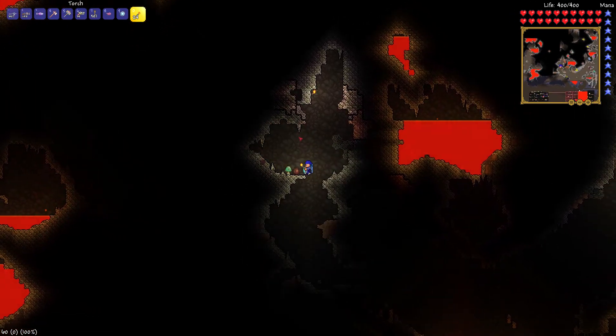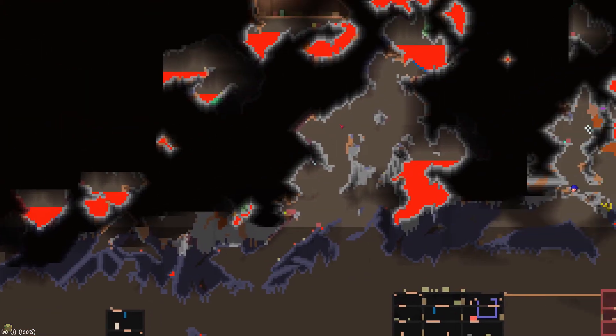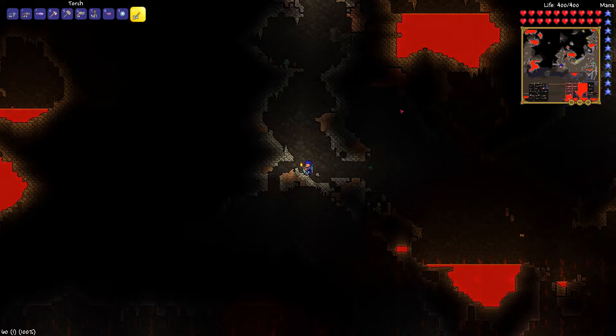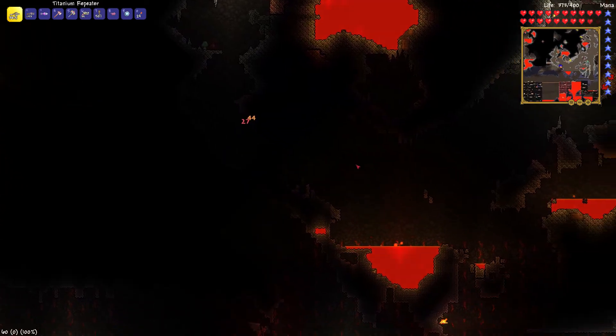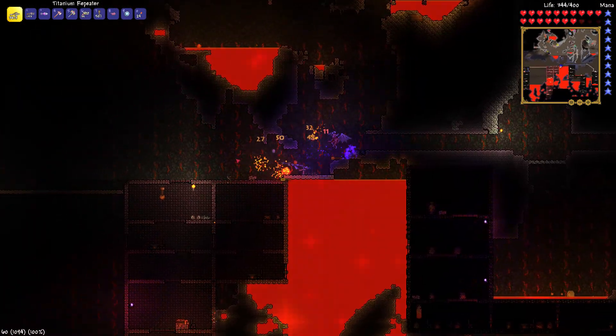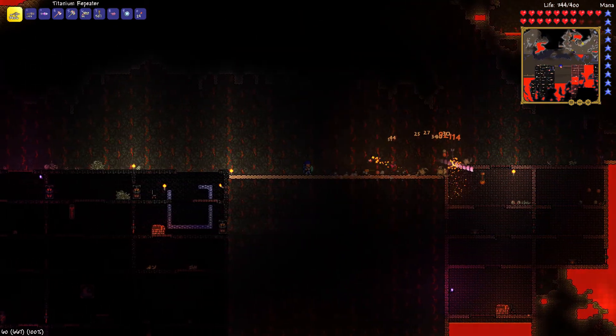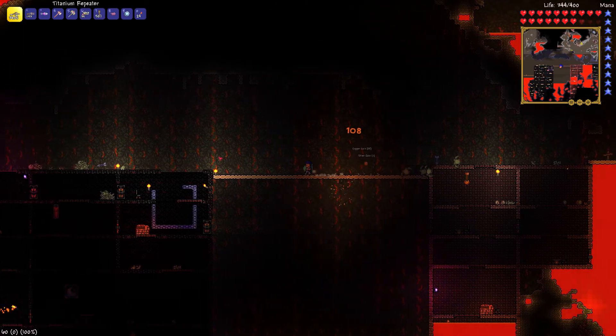We have a bunch of iron over there — that's nothing. We would not get lucky enough to find another vein down here. It's a freaking gargoyle demon, dude. We can use the doll to summon the Wall of Flesh and have some fun with it, right? It's kind of cool to kill the guide over and over again. Monsters everywhere.